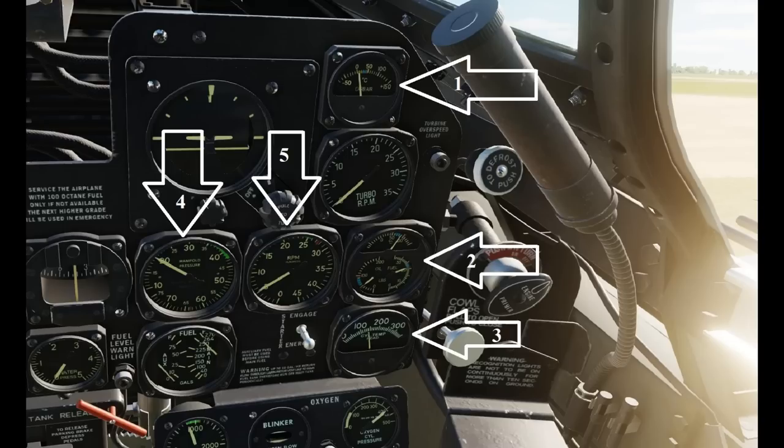That assumes normal usage. Maybe if you're using the plane in desert conditions - on the Syria map, someplace like that - you might have to worry about this. If this temperature starts to rise, you can mitigate that by opening the shutters and/or reducing manifold pressure. Procedurally, keep this gauge in your scan, but know that it's going to be very rare that this is a problem for you.